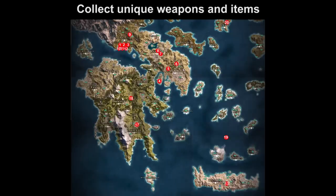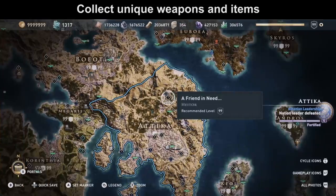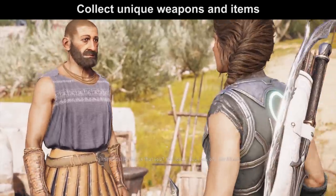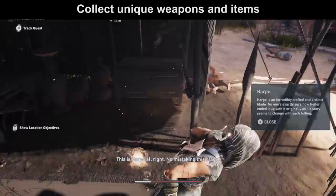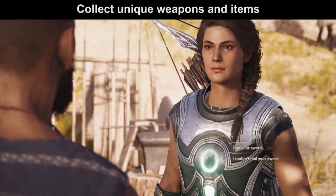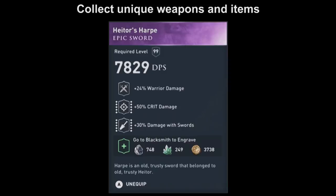Tip number 5. One of the most important things people do in New Game Plus is to collect the unique weapons they may have lost or dismantled during their first playthrough, like the Spartan Javelin, the Okubo of Chambers, or the Minotaur Maze. Since all the quests are getting reset, you can collect all the unique weapons again — every chest is filled with the weapon, every quest can be done again. Make sure you check out the unique weapons locations guides linked at the end of the video.